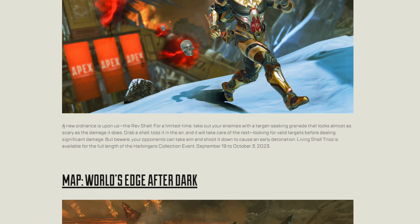Here it looks to be a more in-depth description. A new ordnance is upon us: the Rev Shell. For a limited time, take out enemies with a target-seeking grenade that looks almost as scary as the damage it does. Grab a shell, toss it in the air, and it will take care of the rest — looking for valid targets before dealing significant damage. But be aware your opponents can take aim and shoot it down to cause an early detonation. Living Shell Trios is available for the full length of Harbinger's Collection event, September 19th to October 3rd 2023.